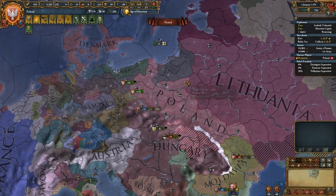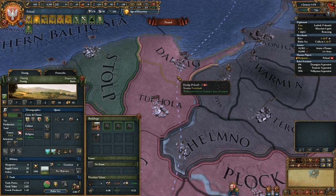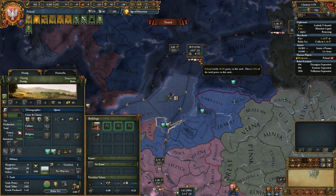Last episode, we initiated a war and talked about alliance chains and proxy wars. We left off having secured the two Teutonic provinces, which is great because now we have a Black Sea port. What's really great about this particular Black Sea port is that it is a coastal center of trade and the estuary of the Vistula River, which gives it some bonuses. So it's an important one.